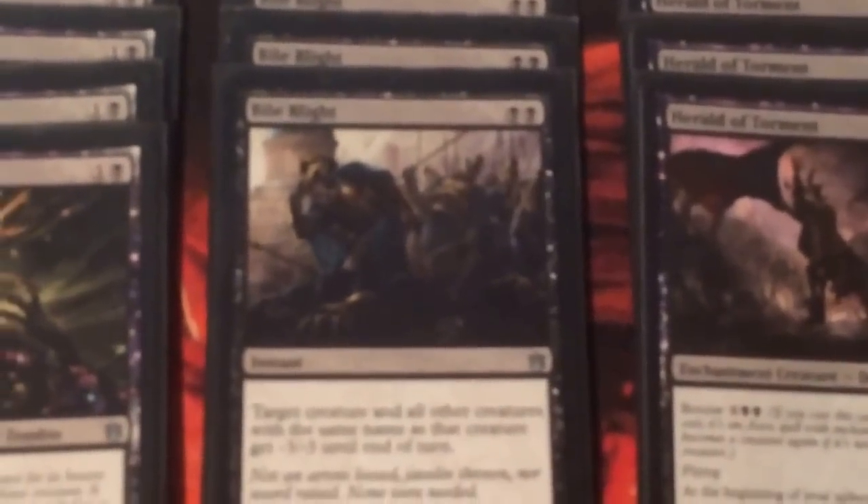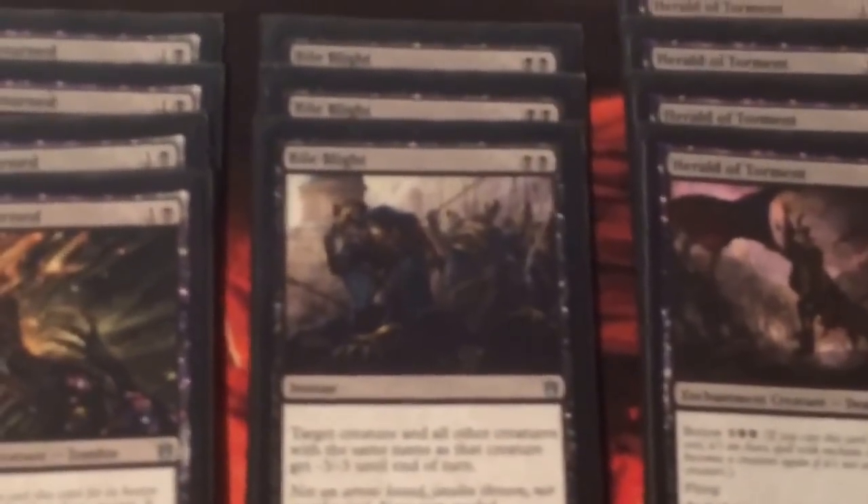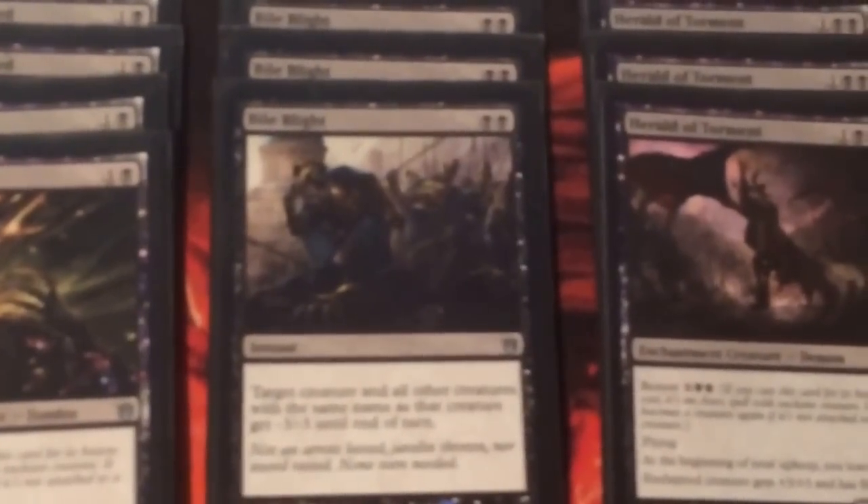Bile Blight is a 3-of removal spell. Great for taking out mana ramp, stuff that will get their creatures too big for you to deal with too quickly. Really effective.